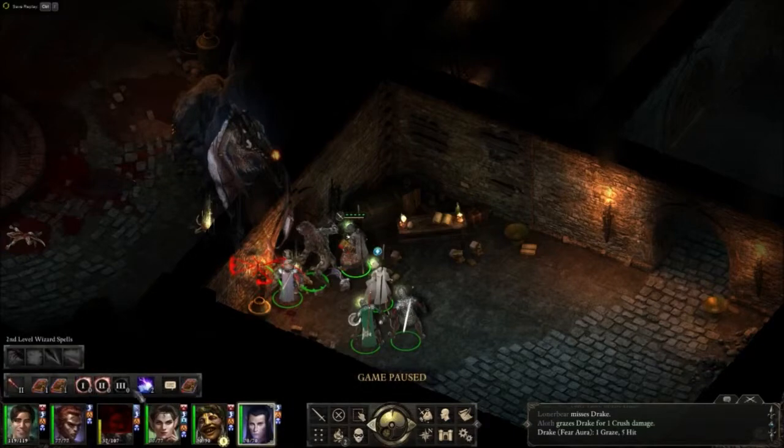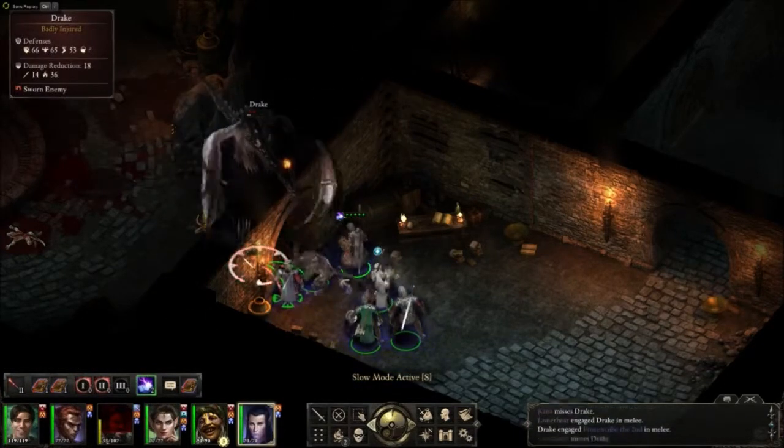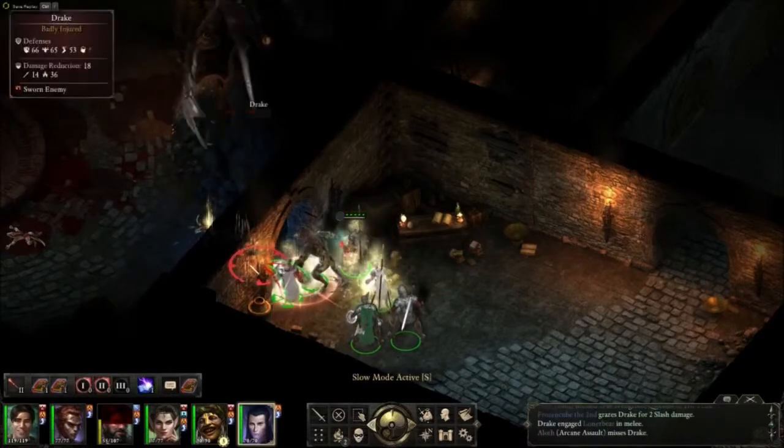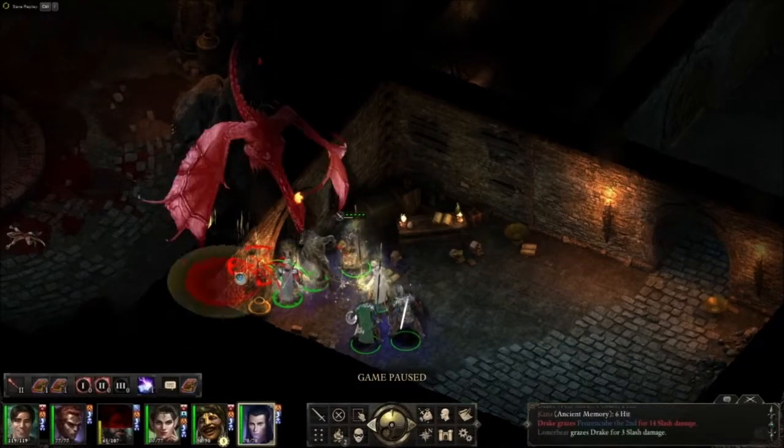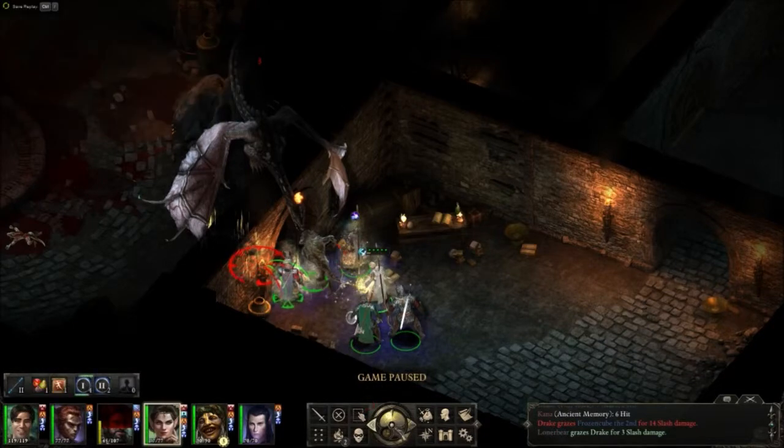I get my druid in there and he starts to damage them. The wizard is still casting his abilities, using up the last couple of AOEs. I've got my priest keeping the heals up for the group and I drop my fighter back into the orb again.